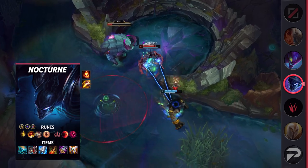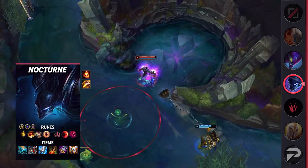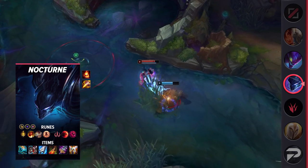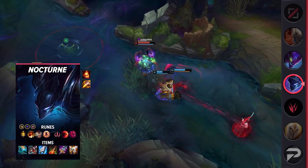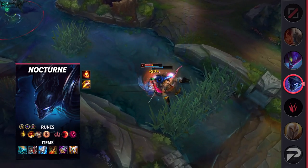Ultimate Hunter is an important one — I heavily suggest not exchanging it for another rune. Nocturne's main threat is his ultimate: it's his gap closer and causes plenty of chaos with its paranoia effect. Lowering its cooldown makes a huge difference, especially in the mid-game, as it'll allow you to pick off opponents more often and capitalize on the numbers advantage.